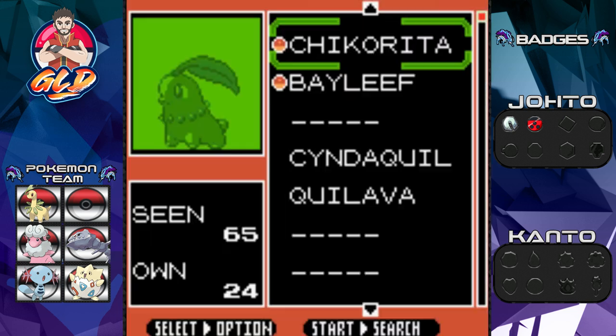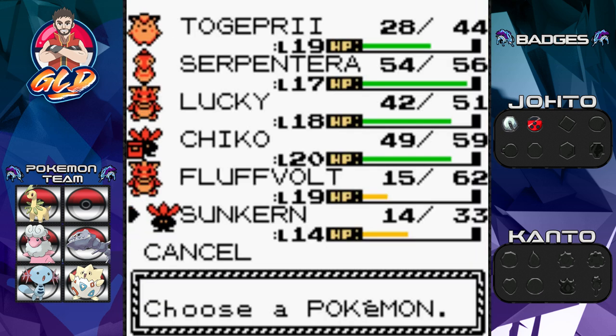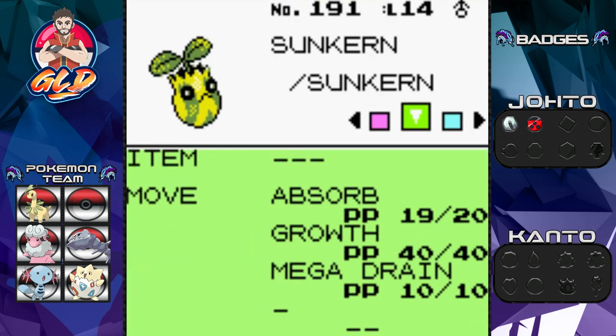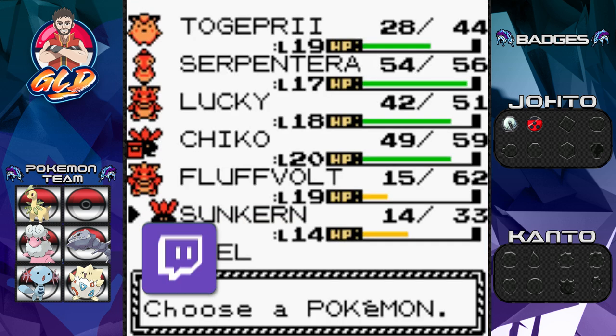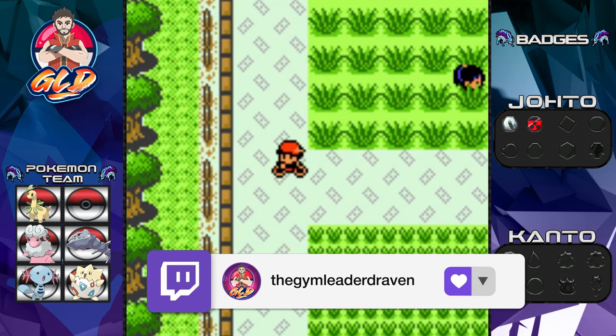The Pokemon that attacked us happens to be Sunkern. Let's go ahead and check this Pokemon out. Sunkern is a Grass-type Pokemon — one of the weakest Pokemon out there. But this Pokemon looks very special because it has Mega Drain right here. It's a pretty special Pokemon. Don't tempt me — I already got myself a Grass-type Pokemon.